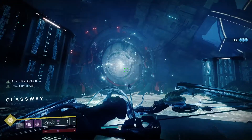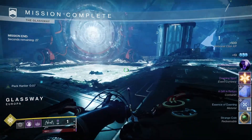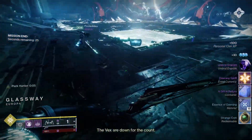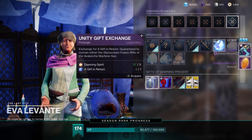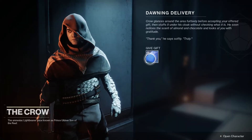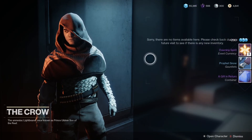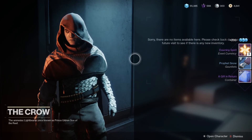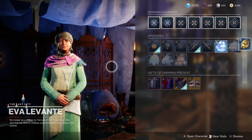Next, let's look at how to farm Dawning weapons. What we're really looking for are Gifts in Return, which we then trade with Eva for Dawning loot. You can get these as random drops from vendors when you give them baked Dawning treats, but they are a rare drop — you might get one out of maybe five vendors. So we're going to want a faster way, which comes in the form of a Boon of Friendship.